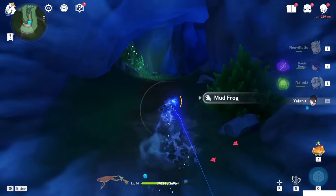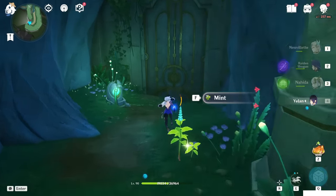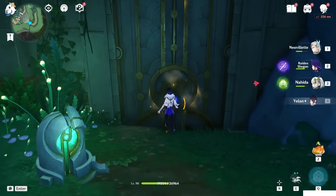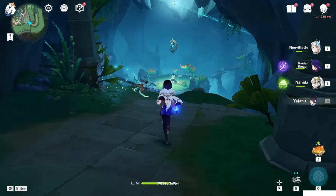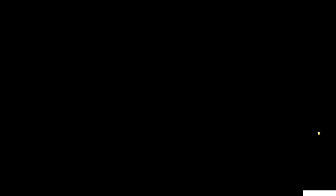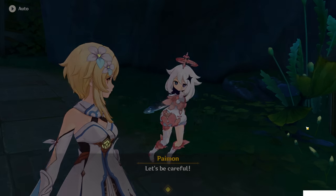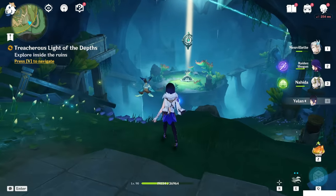And when you reach at the end, you will find a door. You will get automatically the quest once you open the door and get in. Here we go — Treasurer's Light of the Depths. This is the world request.